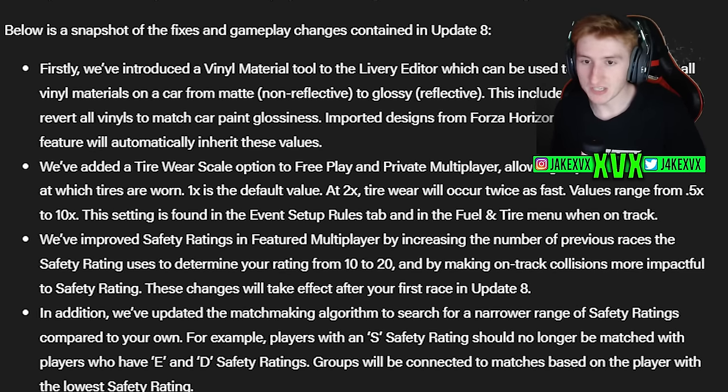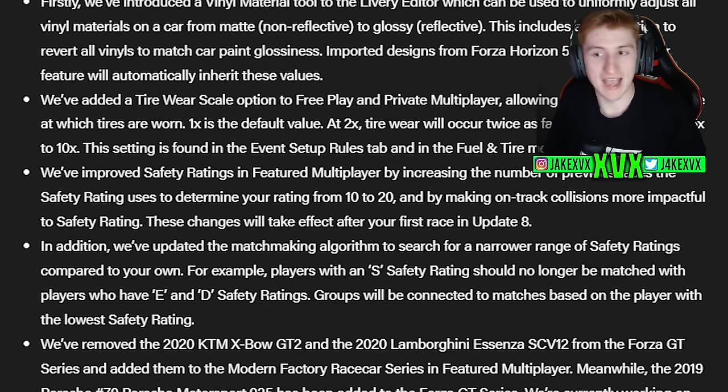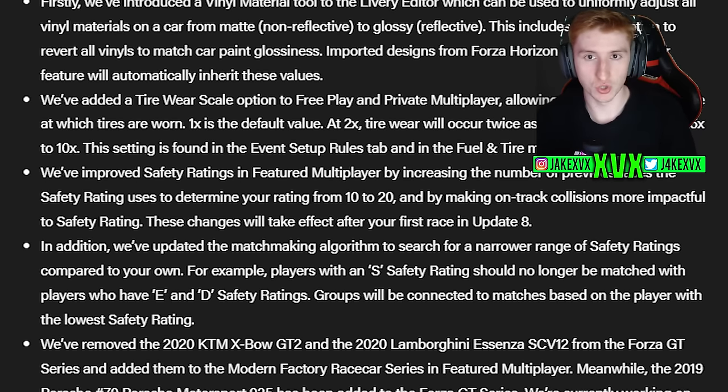They have improved safety ratings in featured multiplayer by increasing the number of previous races the safety rating uses to determine your rating from 10 to 20, and it also makes on-track collisions more impactful against your safety rating. That will take effect after your first race in Update 8. They have also narrowed down the matchmaking algorithm, so you should get a closer range of safety ratings. Players with an S safety rating should not be matched with people who have E or D, and if you're playing with your mates, you will all matchmake against players at the lowest player's safety rating in your group.